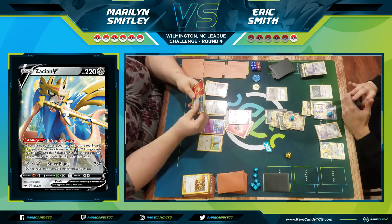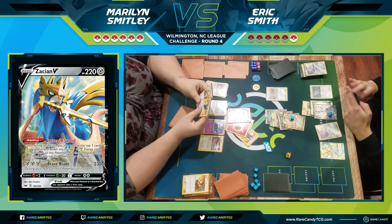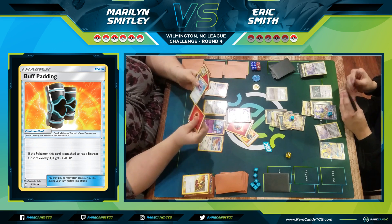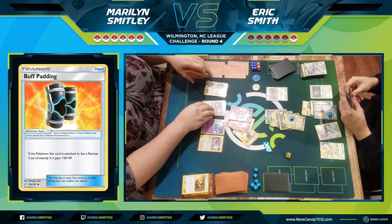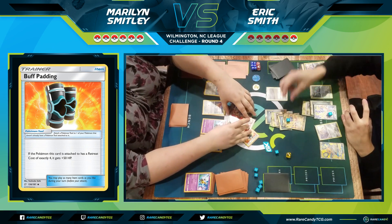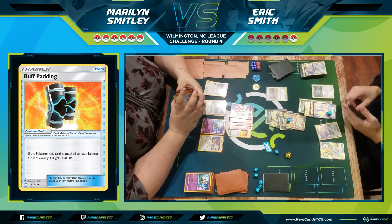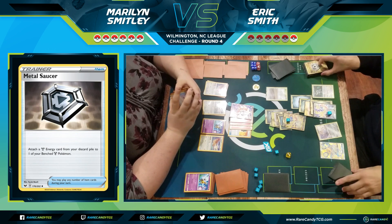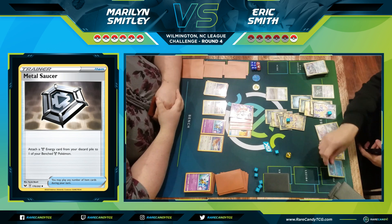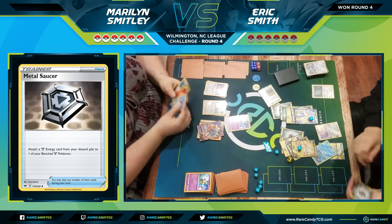Marilyn uses Fire Crystal and Welder onto the new Torkquatle V, draws three cards, and finds Buff Padding — really good for her, as it adds 50 HP to Pokemon with a four retreat cost, putting Torkquatle out of knockout range. To win I need a Switch energy and either a Pokemon Catcher or Fione. I draw a Quick Ball, get down energy on the bench Zacian, use Metal Saucer, discard the Galarian Berserk Pokemon, search out Fione, and use Whirlpool Suction to take the final knockout. That's game.